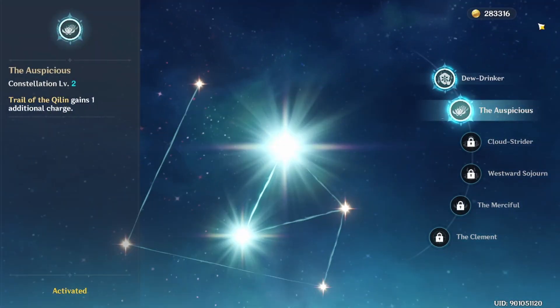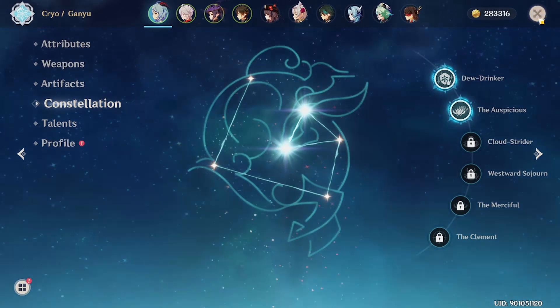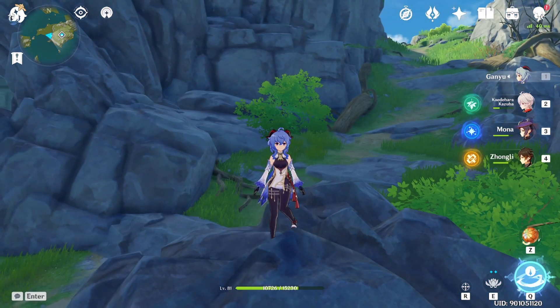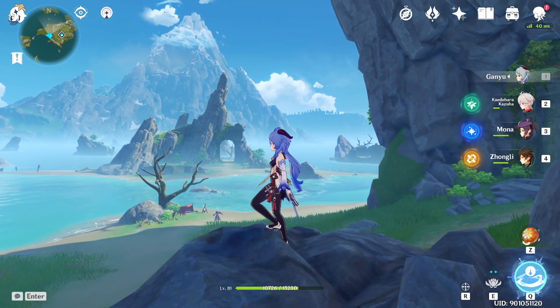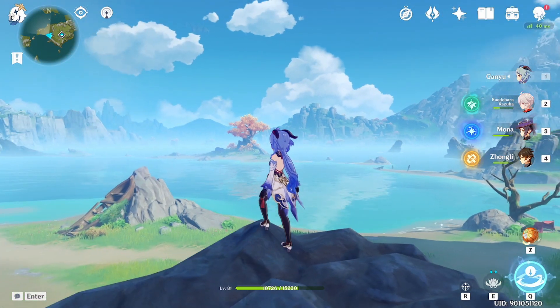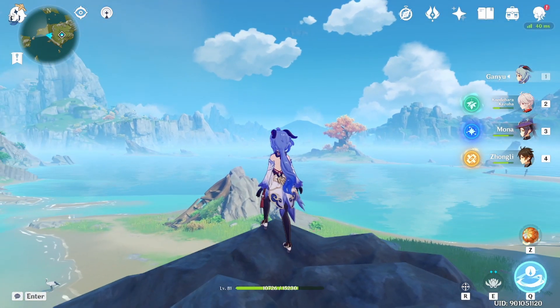I did not even know what the 50-50 meant, pity timer — I didn't know anything about it. Eventually before the end of her banner I pulled again, thinking let's try to pick up another Constellation. They look pretty good, but I got Qiqi. And that's when I found out about losing the 50-50 and all those sorts of problems.